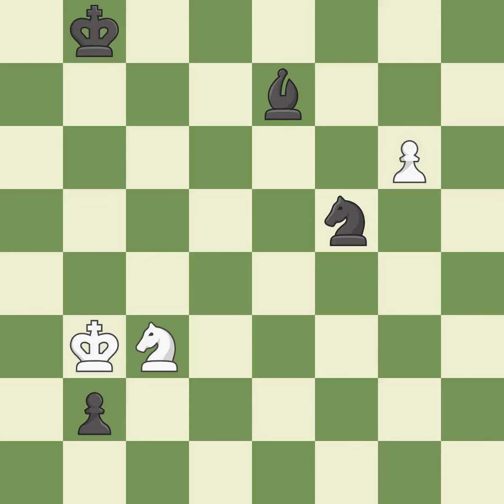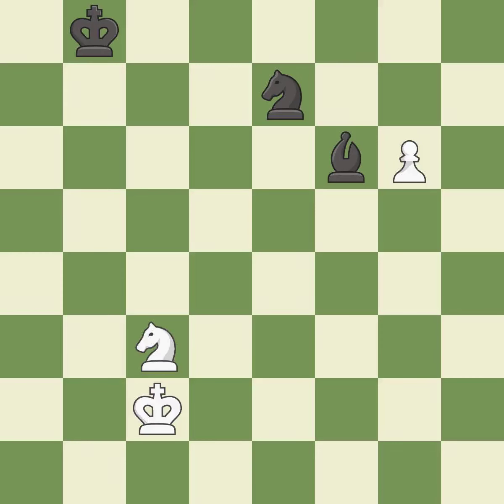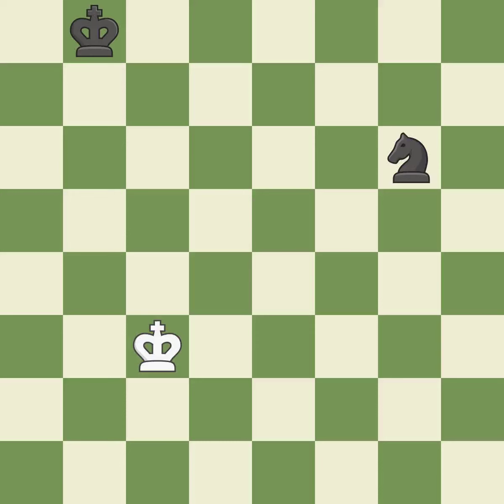A solid choice — it is excellent. One of the best moves — it is excellent. This is the strongest option — it is best. This threatens to add pressure on a pinned knight — it is best. This prevents the opponent from being able to add pressure on a pinned knight — it is excellent. This is an equal trade — it is best. Takes back — it is best. That pawn was free for the taking — it is excellent. Very precise — it is best.